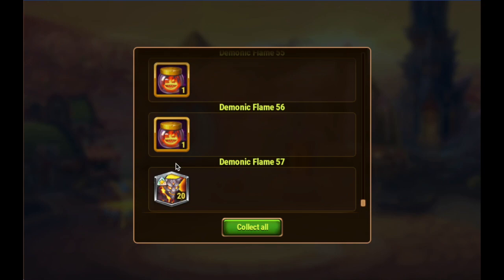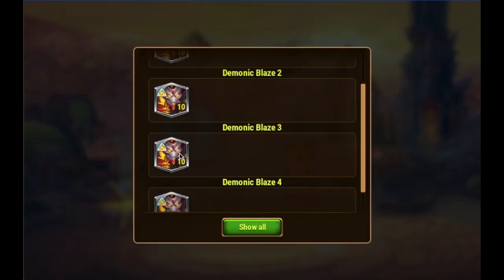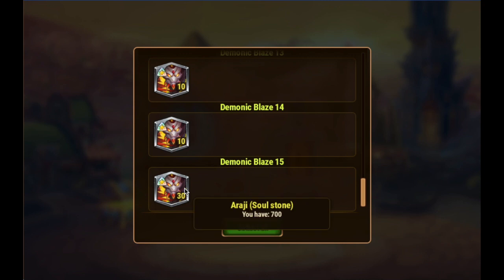So now we're going to collect all of these and go ahead and open our 15 demonic blaze. These ones usually have Araji soul stones in them. There's 10s coming in, there's 30s coming in — mostly 10s, but 30s are always huge. So that is what is contained in the different demonic containers.